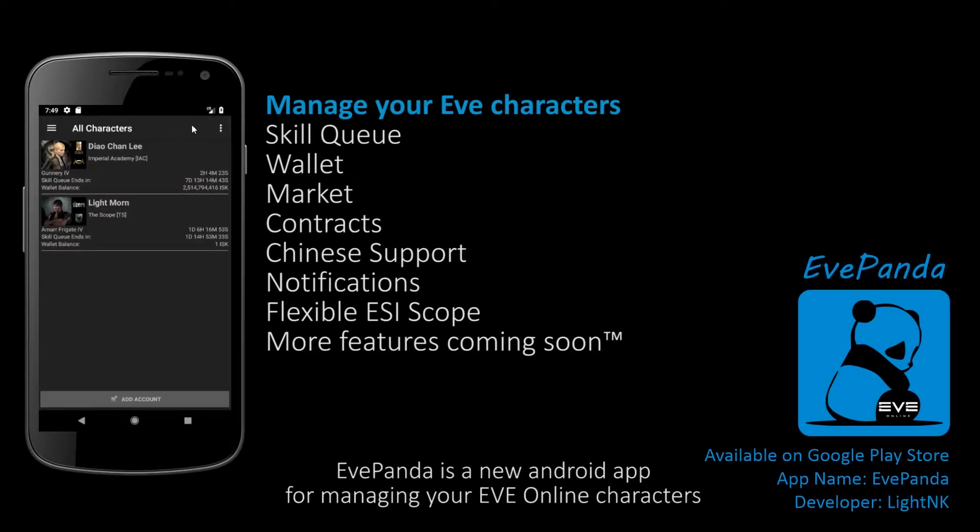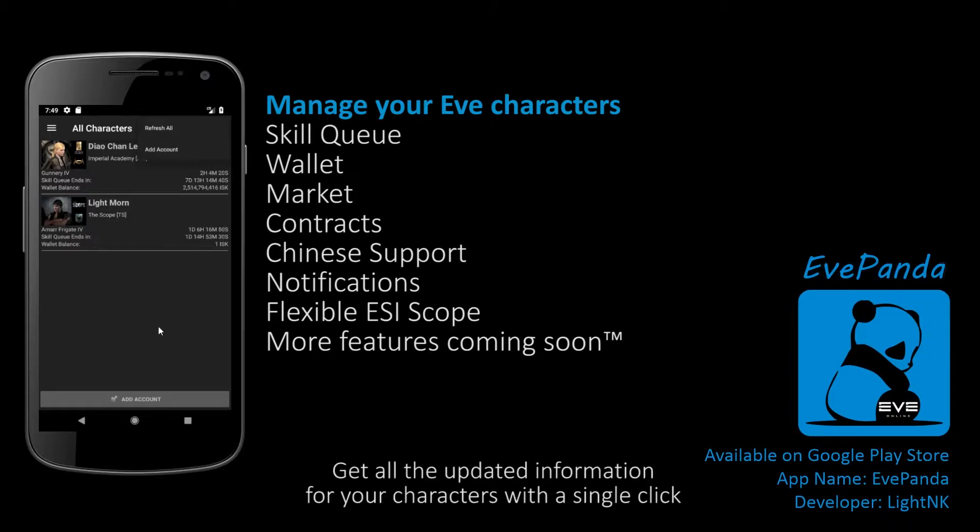EvePanda is a new Android app for managing your Eve Online characters. Get all the updated information for your characters with a single click.